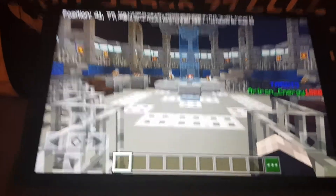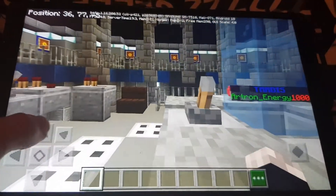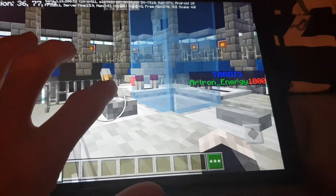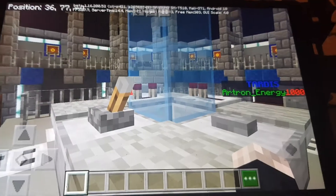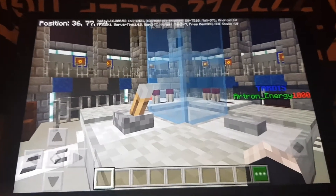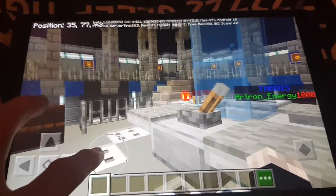As you can tell in front of me, it looks actually kind of cool. Looking around, the map is quite well made. There's a lever — I don't think it controls anything, I don't think it's functional. Although it says 'TARDIS Artron Energy: 1000.' I watched a lot of Doctor Who and I don't know what that means.